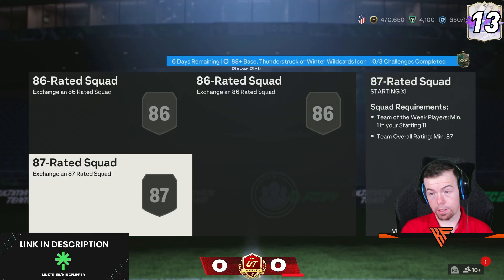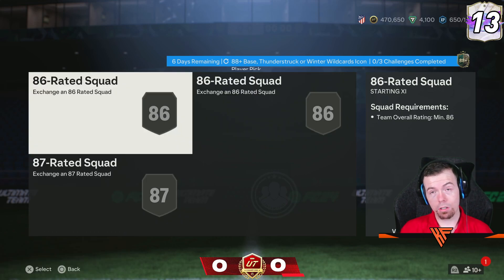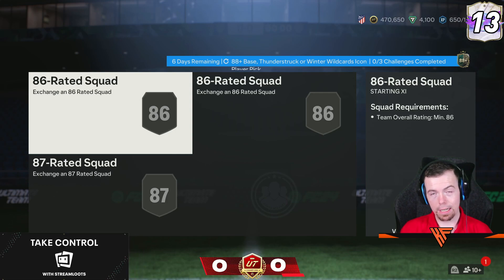The requirements are 86, 86 and an 87 Team of the Week — same as before — so at least it removes a lot of 86s and 87s. Bases should not be in this anymore. It's mad that base Icons are still in the Icon SBCs in February. Crazy behaviour, but good luck with that.